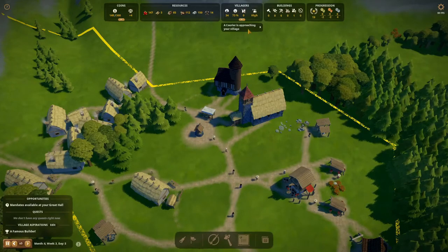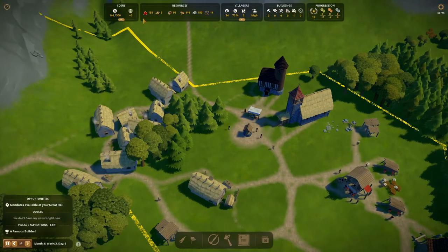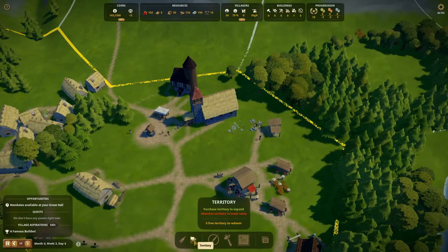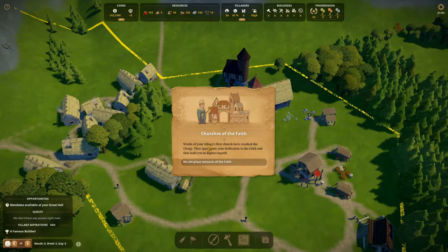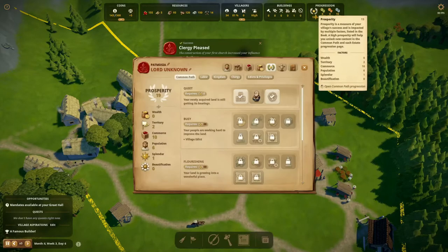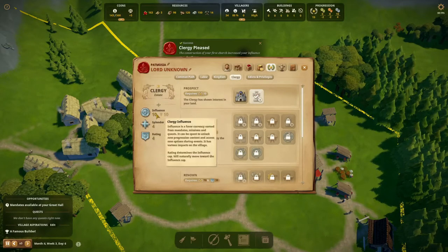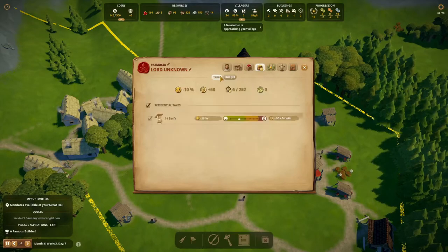A courier is approaching — now we can attract more people. More people means more taxes, more financial growth, and that will help us acquire money to get new zones. A message: words of our village's first church have reached the clergy. They appreciate our dedication to the faith and hold us in higher regard — we get some influence points for it. The clergy is pleased — 10 influence with them. This number will slowly run down but it's nice.